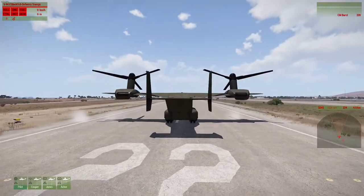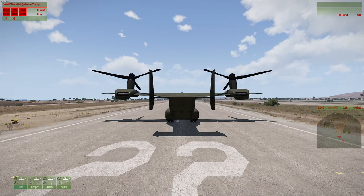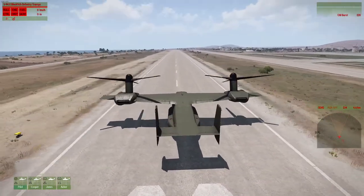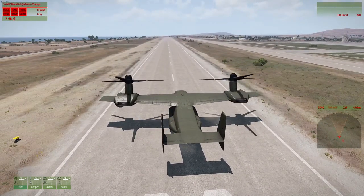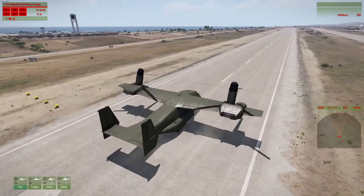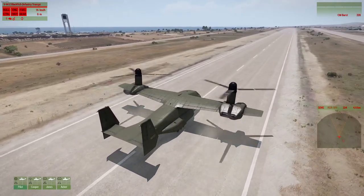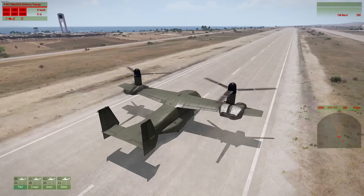To start off, I press the asterisk so I can move my camera freely. After that I press shift to start the engines, and then you're gonna want to hit Ctrl+X. That means you're now in control of the propellers.